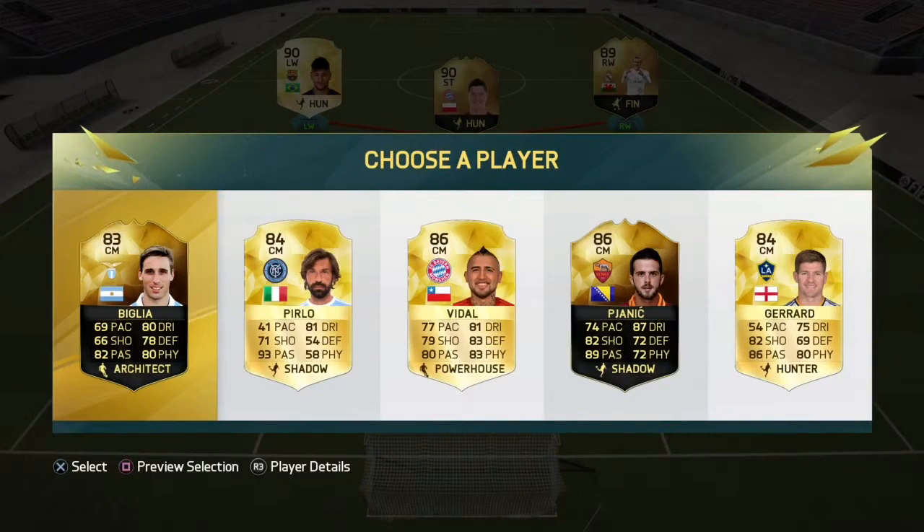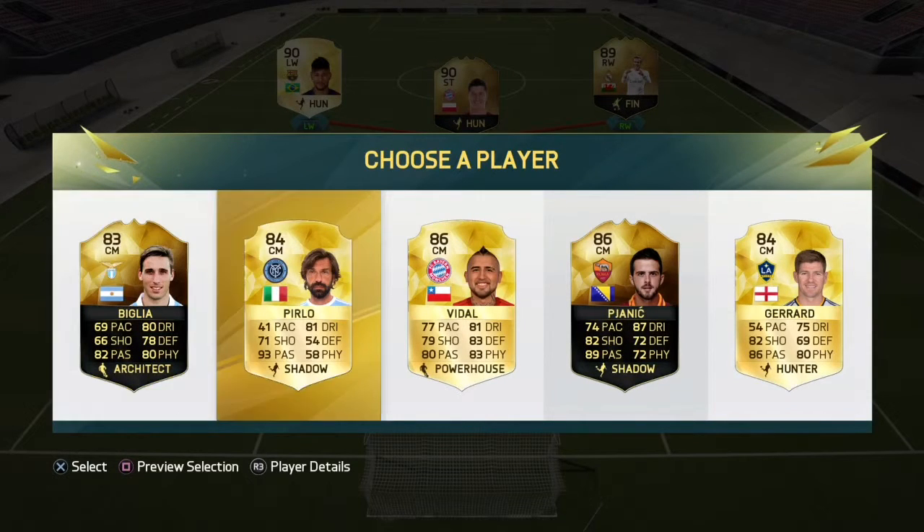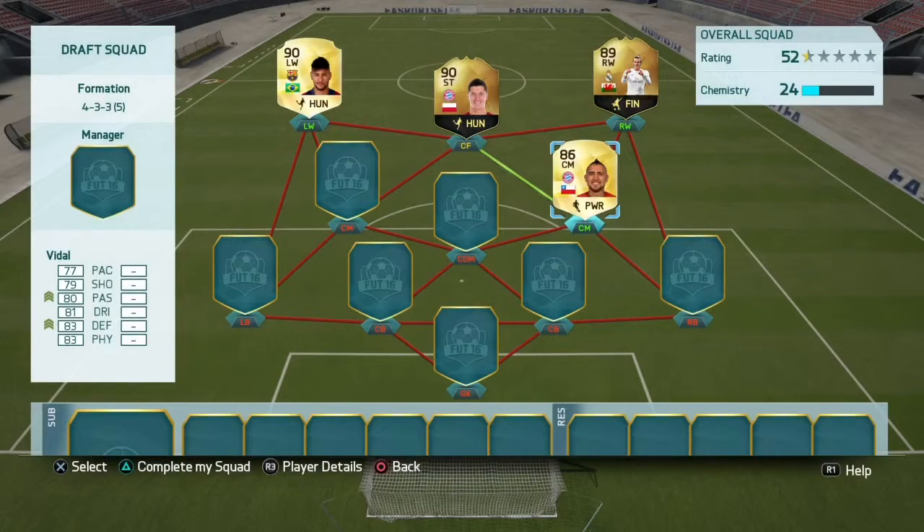We get Vidal, which is actually probably going to help us the most as we haven't got any Liga BBVA ones. So yeah, we'll just go with Vidal. Go down and across now to the CDM.